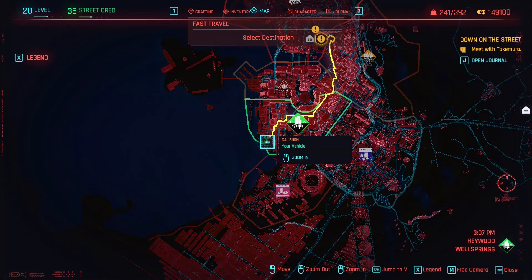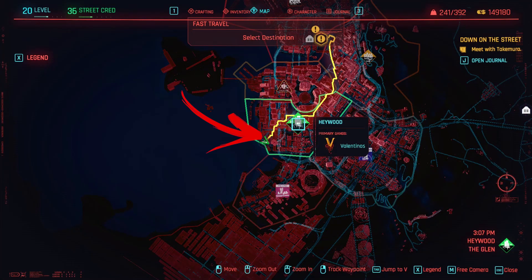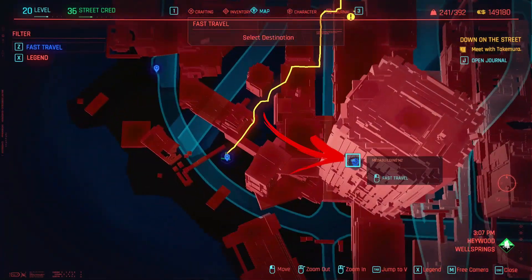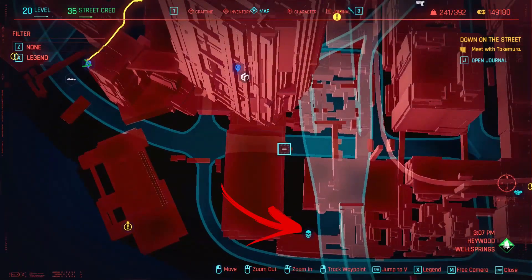If you like it and want to collect this item, you need to get to the southwestern side of the Haywood quarter. To be precise, you need to get close to Mega Building number 2, below which there is a criminal activity marker.